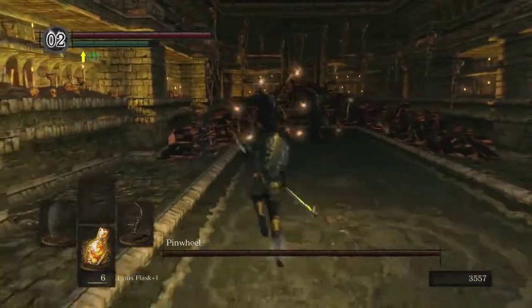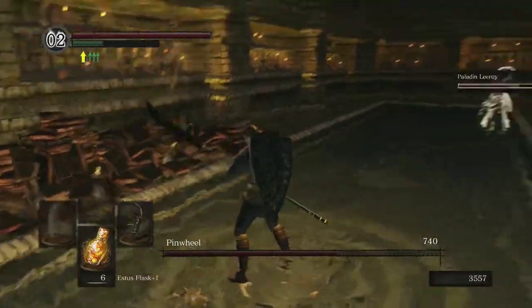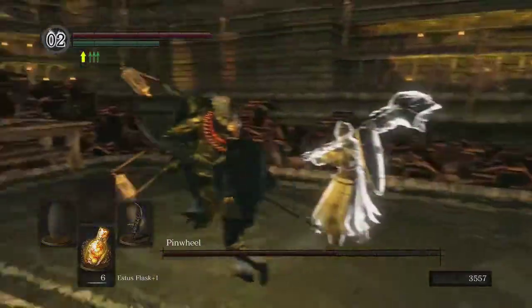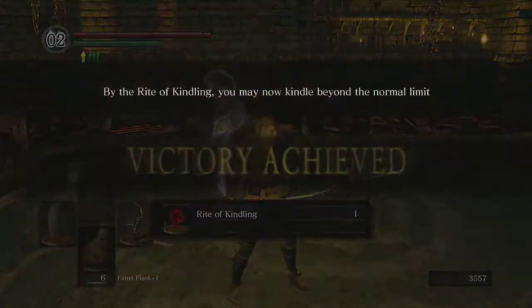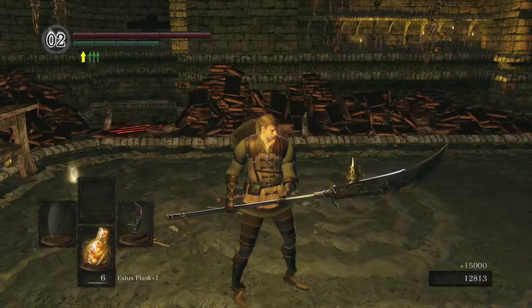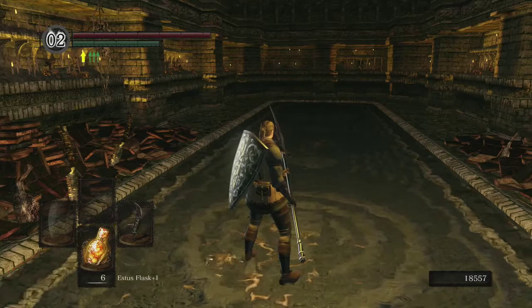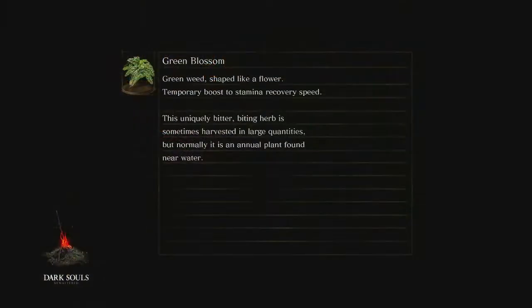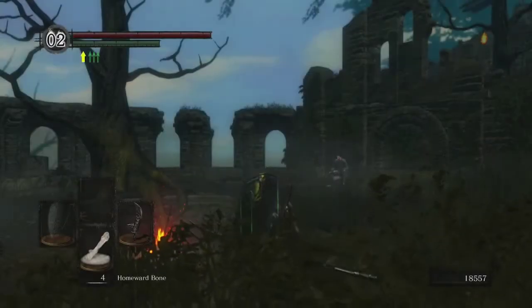Right from the start he has summoned a clone — I'll just hit that one first. They're going to shoot some fire, but I was able to dodge it. He teleported away, so I look around and see where he reappears. And that's it — as easy as it gets. We get the Rite of Kindling, that achievement pops if you didn't have it yet, I get humanity and a Homeward Bone and 15,000 souls. He dropped Mask of the Father, which is useless, so I won't equip that. Now I'm going to Homeward Bone out, which will take me all the way back to Firelink.